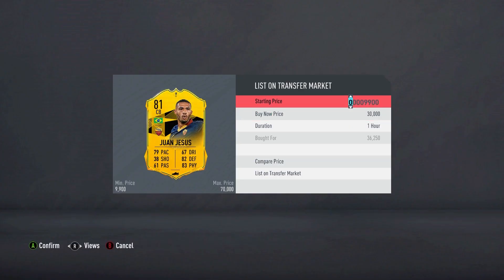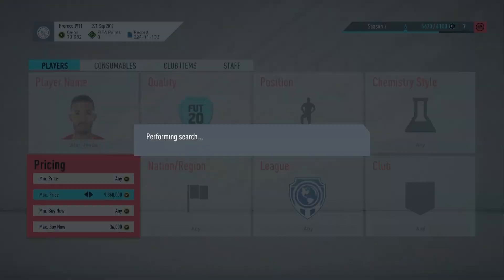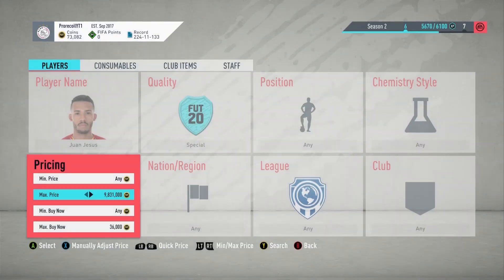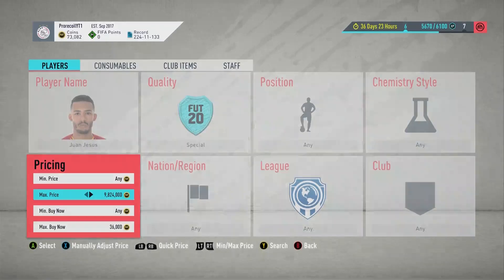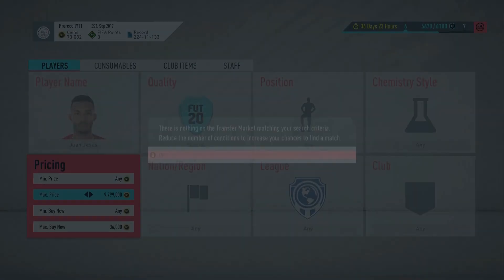Going with the theme of Brazilian defenders, we have Juan Jesus — another player with a Road to the Final card. You can pick it up for anything under 38k. It's actually going to go up in value over the next week because it is now no longer in packs. People are still going to undercut it, but either way it helps traders. When cards go up in price, people accidentally list them at the previous price if they bought earlier and haven't checked the market, so you can pick them up a few thousand under.